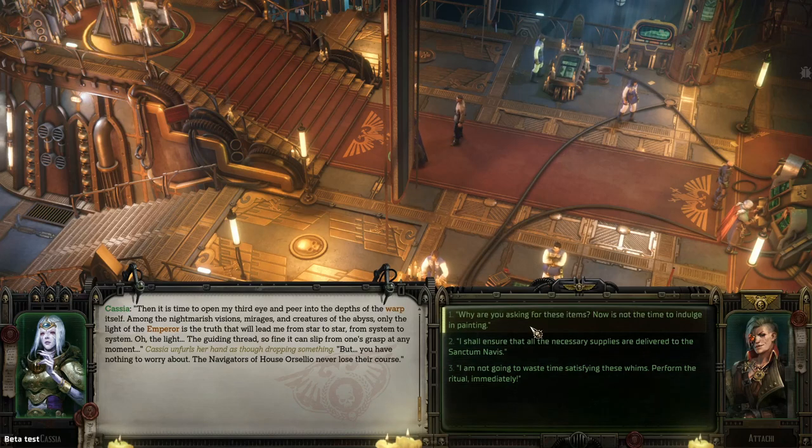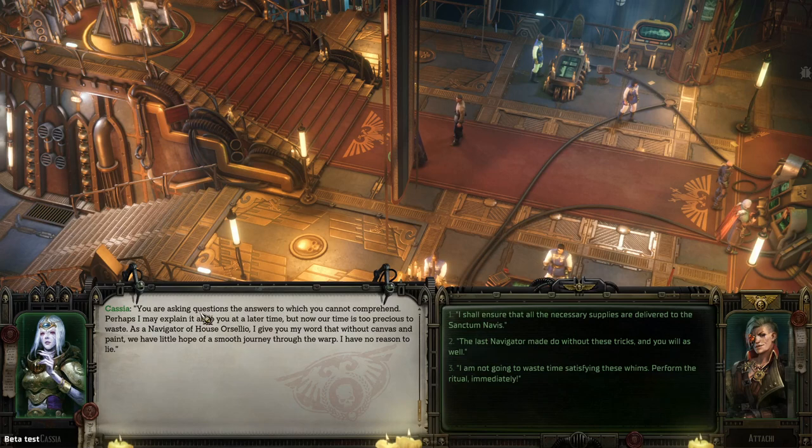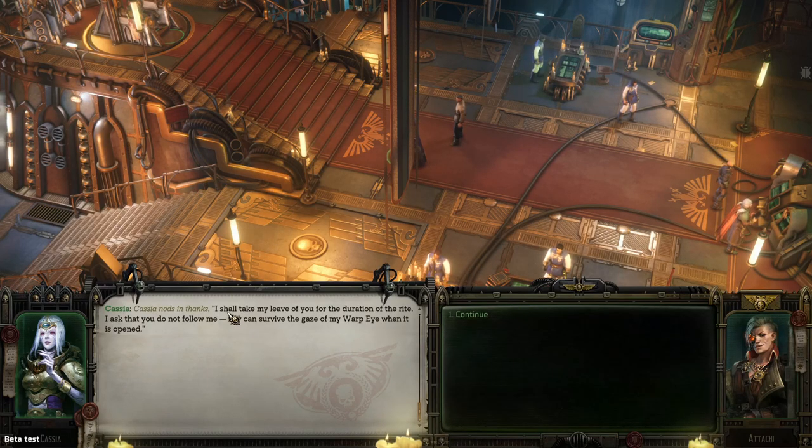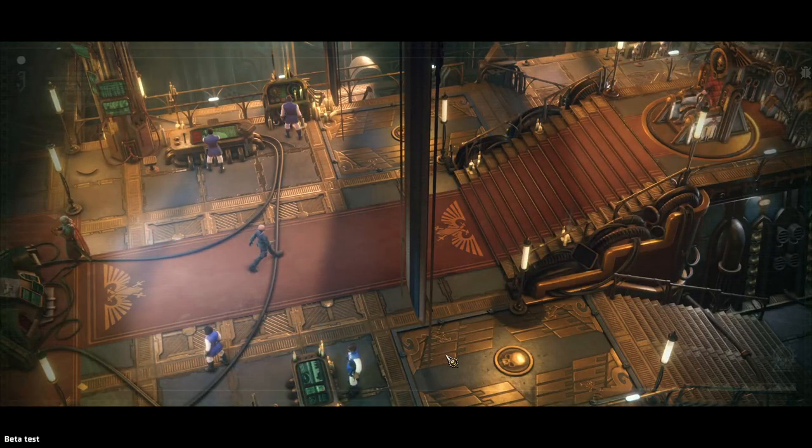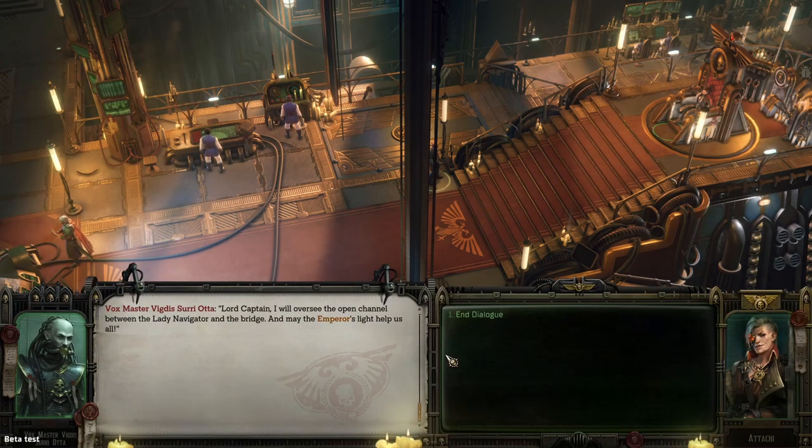Asking about the paint — it'll be something to keep her calm. She says: 'You are asking questions with answers you cannot comprehend. Now our time is too precious to waste. I give you my word: without canvas and paint we have little hope of a smooth journey through the warp.' We agree to ensure all supplies are delivered. 'I shall take my leave. I ask that you do not follow me — if you can survive the gaze of my warp-eye when it's open.' The boxmaster says he'll oversee the open channel between the navigator and the bridge.